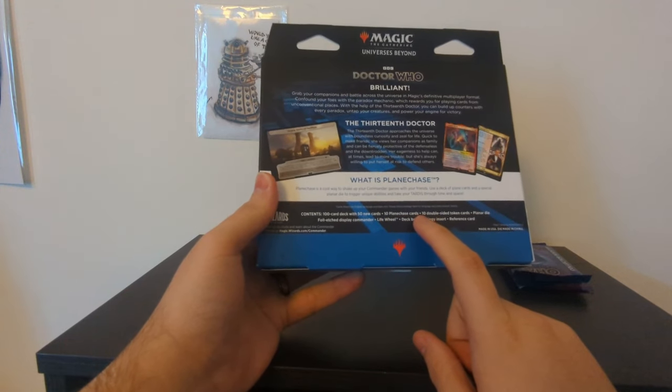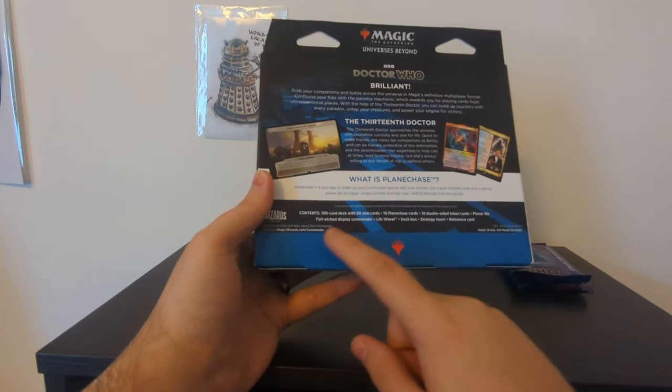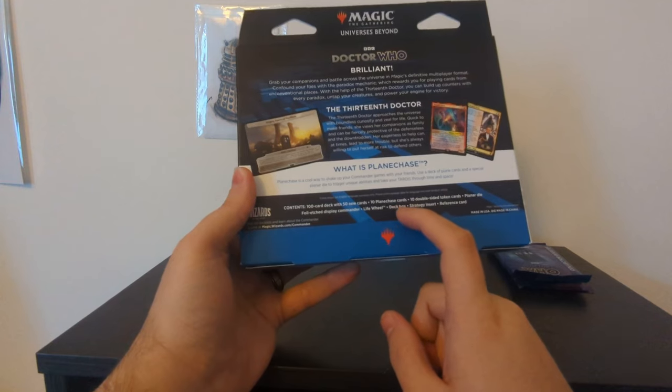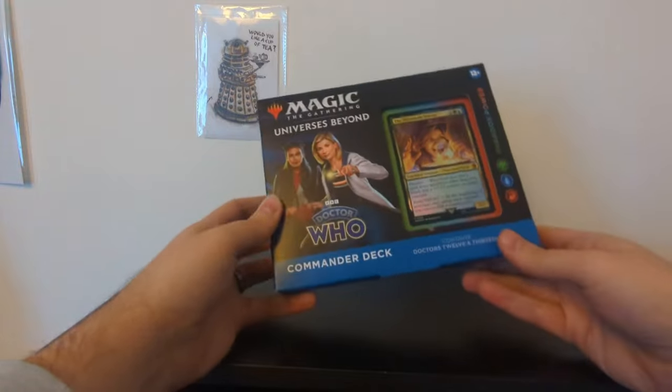The 13th Doctor approaches the universe with boundless curiosity and a zeal for life. Quick to make friends, she views her companions as family and can be fiercely protective of the defenceless and the downtrodden. Her eagerness to help can at times lead to more trouble, but she's always willing to put herself at risk to defend others. This contains a 100 card deck with 50 new cards, 10 Plane Chase cards, 10 double-sided token cards, a Planner die, foil etched display commander, life wheel, deck box, strategy insert and reference card.